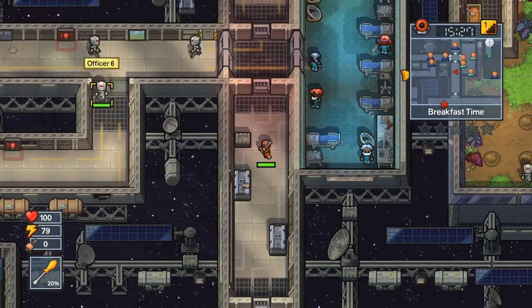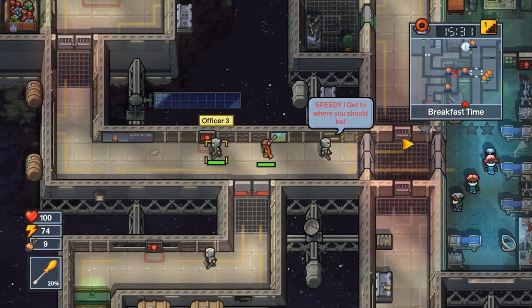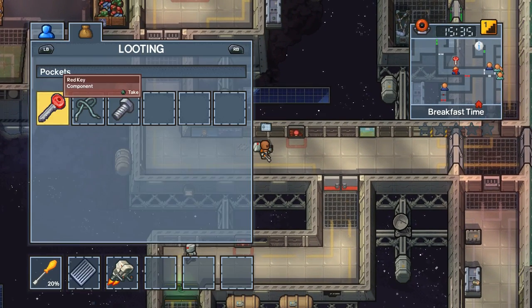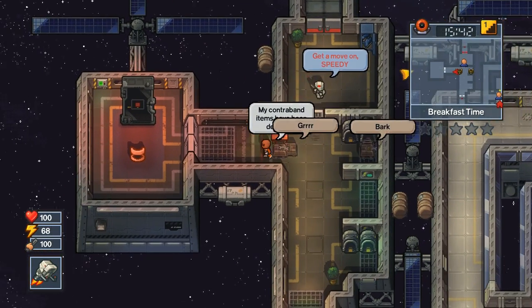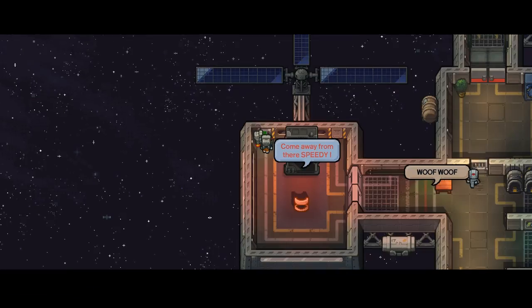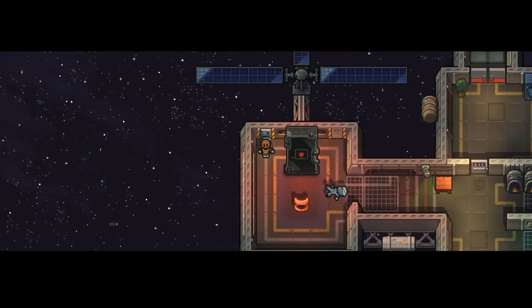We come over to where guard number three is, and this works out quite well because as you can see the other guards are not looking. We're just gonna take a swing at guard number three, knock him out, take his key, go through these doors, equip the jetpack, run right through the detector, right past the dogs, and run right up to this button here with the jetpack out and do our escape.